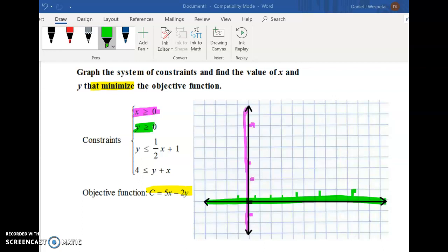Pause the video and give it a shot. The first two constraints — x greater than or equal to 0 and y greater than or equal to 0 — just mean we're in the first quadrant, where x and y are both positive. Sometimes I don't even graph those; I just remember I'm up in the first quadrant.